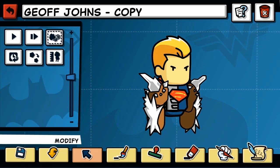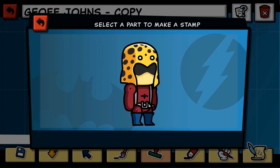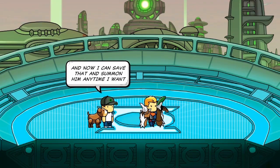Now I'm going to go deep into the DC universe library and pull out a character called the Fisherman. Some people might know him, most people will not. I'm going to name this guy Steve, and now I can save that and summon him anytime I want.